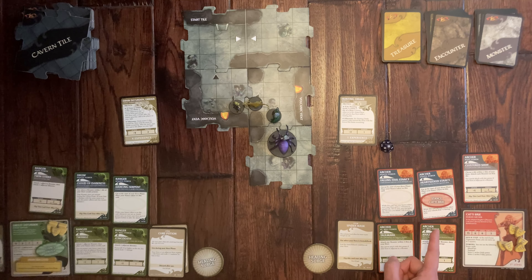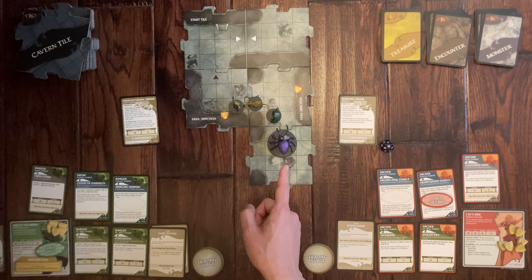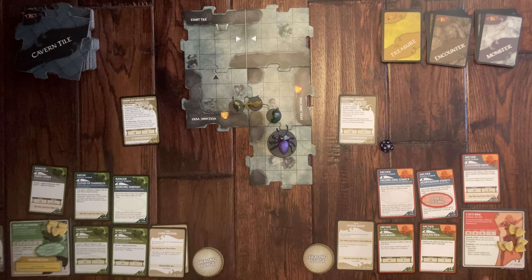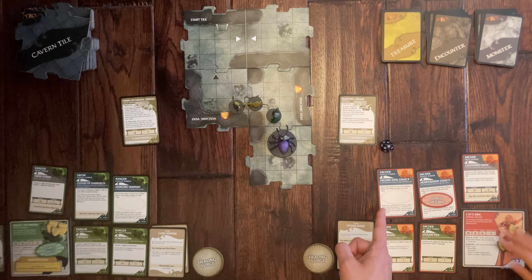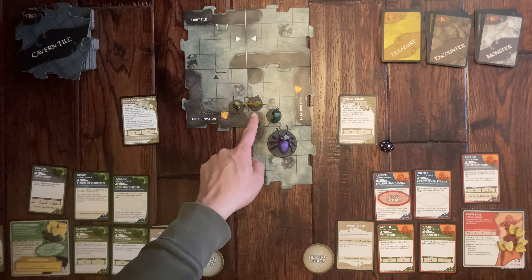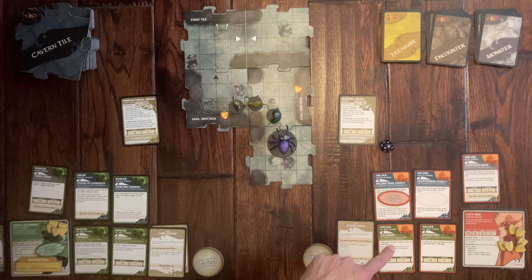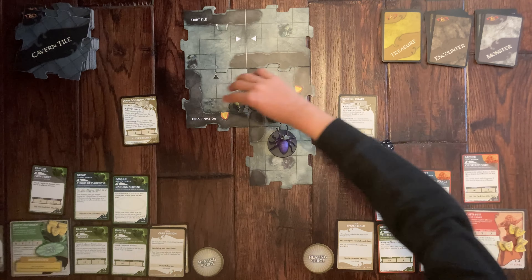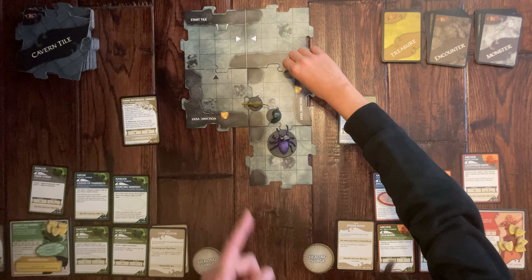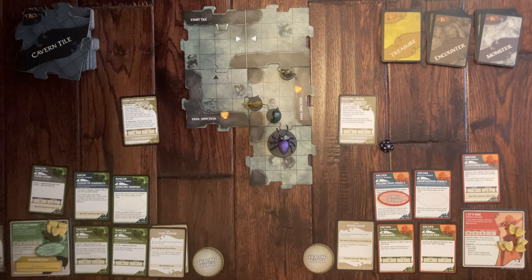The plus two damage stance might help against the troll since he has three health. It's your turn — do you want to keep your stance or go for a better hit? She decides to keep it but has to move out of the way first since she wants to shoot ranged. She moves one, two, three, four spaces to get distance.